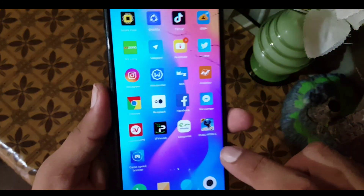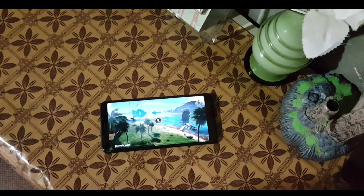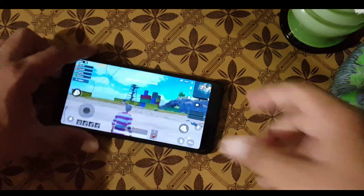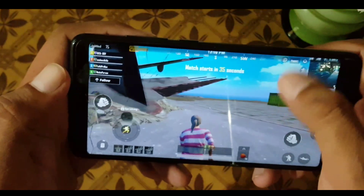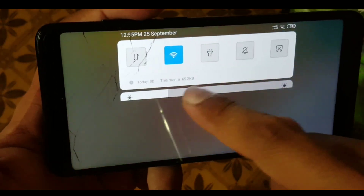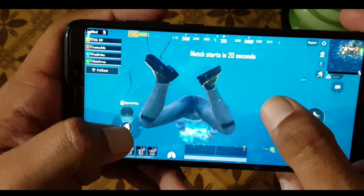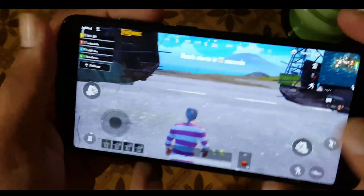Now let's talk about the gaming performance of this ROM. After installing any game it will automatically enable the game speed booster. Let's try PUBG Mobile. As you can see the game has started and the PUBG performance is pretty good on default settings. There is no lag while playing games. The brightness bar looks a bit awkward in landscape mode, but the gaming performance is good — PUBG is working fine without any lag or issue.